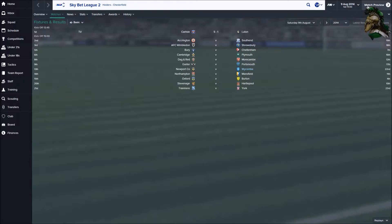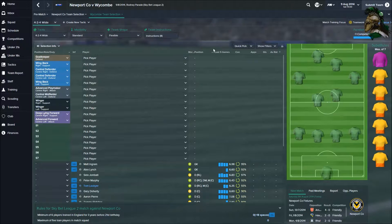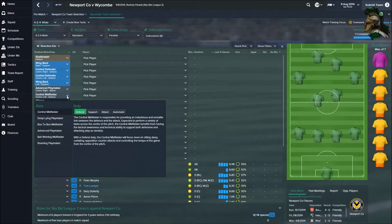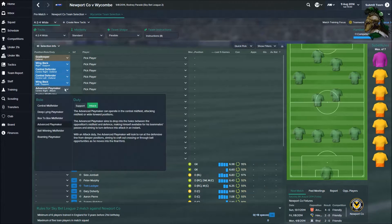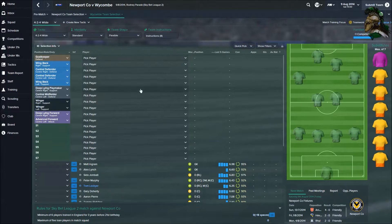Carlisle beat Luton 5-1 - that's ridiculous. Newport are going with a 5-3-2 formation - five at the back with two full backs or wing backs. Let's do team selection. In the central midfielder spot I think we'll change to ball-winning midfielder. I'm going deep-lying support or defend - I don't want to commit too many players, especially playing away.